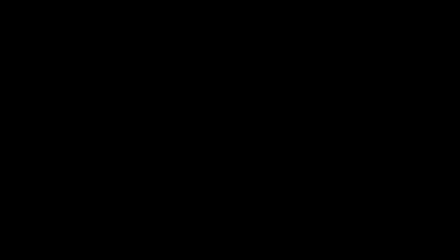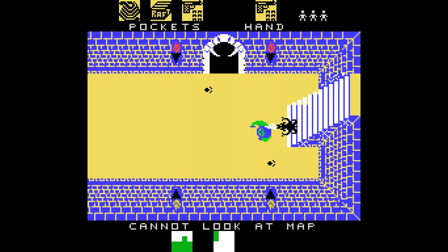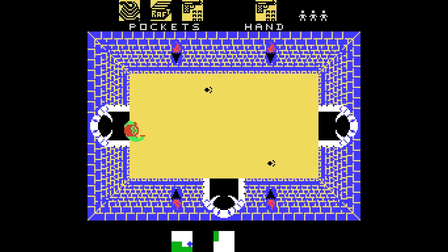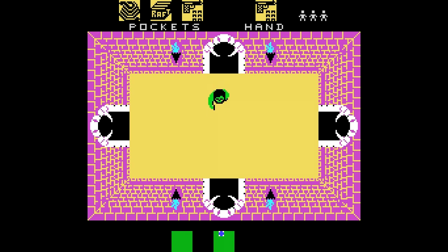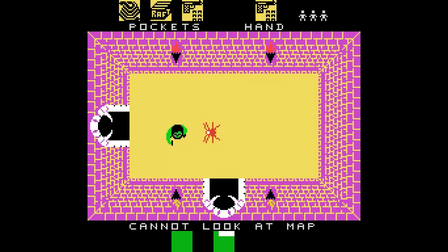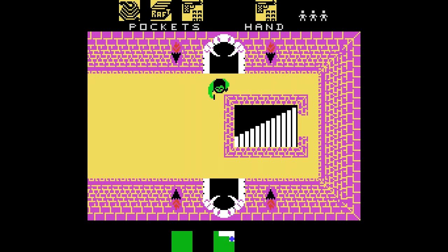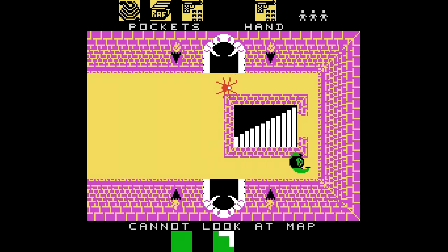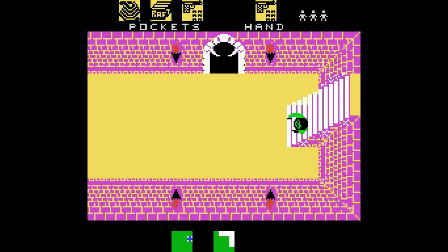Este es el grifo, otro de los enemigos. También vemos en el suelo unas pisadas: eso indica que hay un tigre cerca. Para interactuar con los objetos, solo tenemos un botón: la barra espaciadora. Si estamos quietos y pulsamos la barra espaciadora, iremos alternando entre lo que tenemos en la mano y lo que tenemos en los bolsillos, hasta llegar al objeto que nos interesa. Si pulsamos la barra espaciadora y una dirección al mismo tiempo, usaremos el objeto que tenemos en la mano.